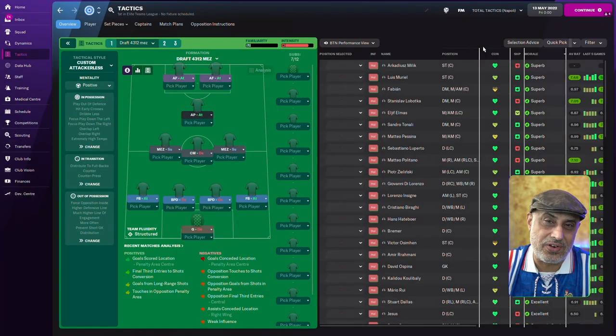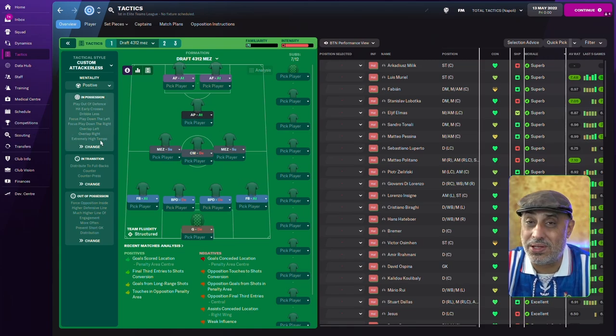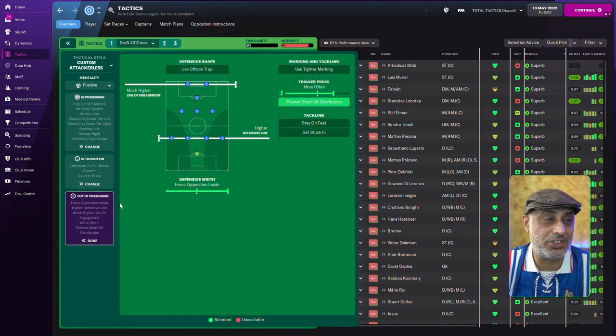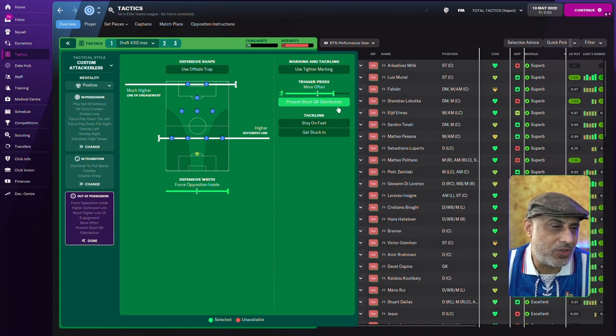I created a tactic which is a bit aggressive — actually, 'a bit' is an understatement. Fullbacks on attack with an overlap, focus play down the left and right — which you don't really need in a 4-3-1-2 — and then extremely high tempo, press when out of possession, and hit early cross, which is the one instruction I suggest using. We've also got distribute to the fullback, counterpress, and counter. At the back, we're forcing the opposition inside instead of outside, because we have more players in the centre of the pitch. And trigger press more often.